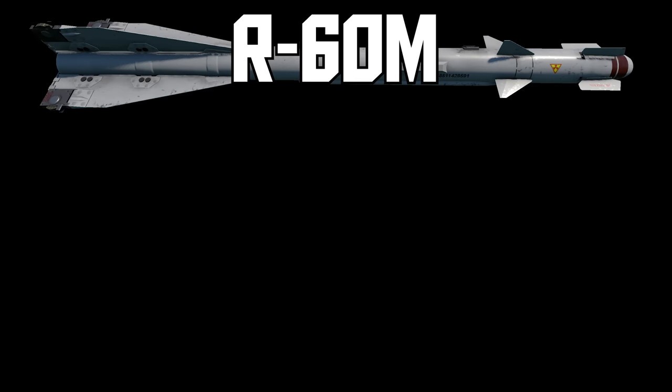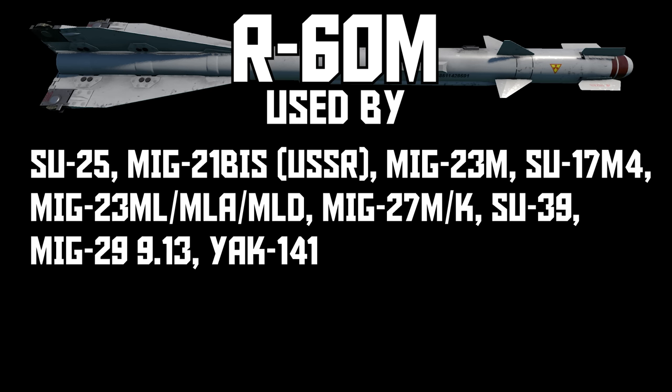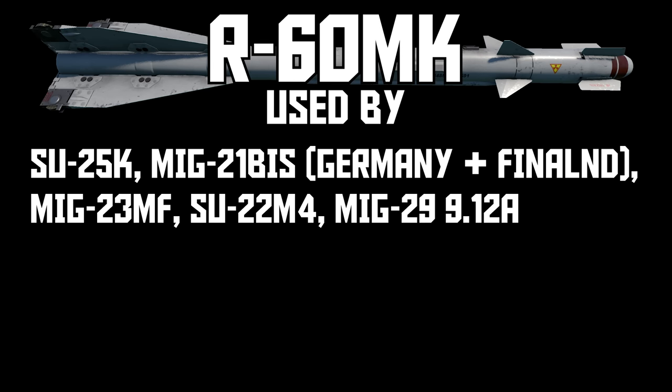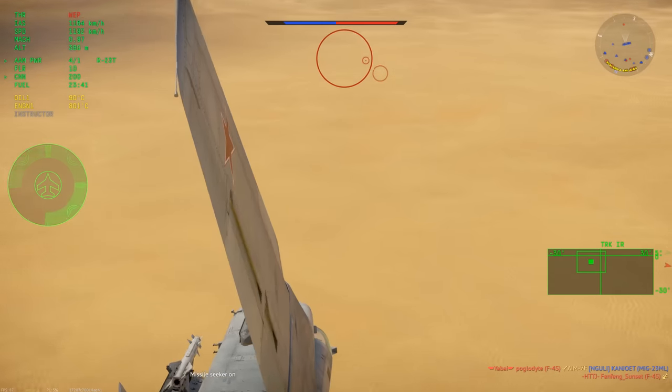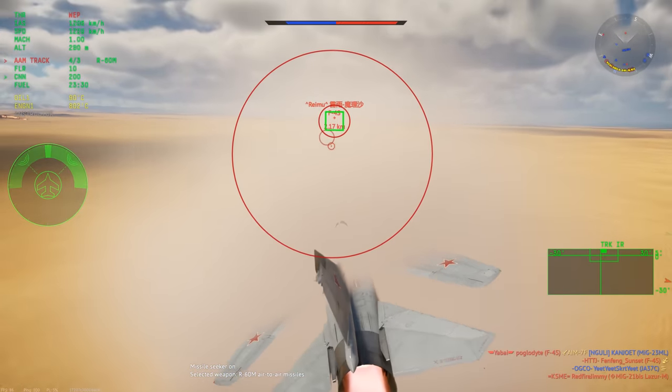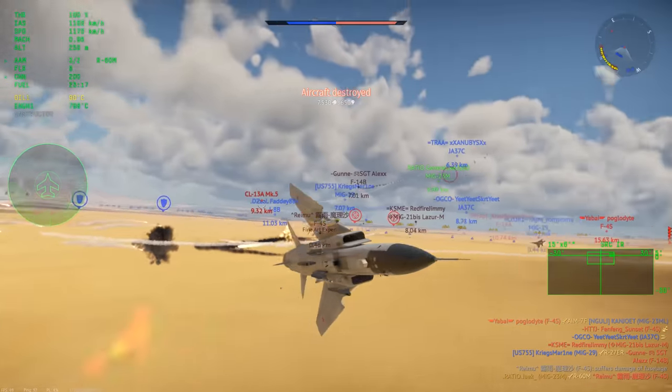R60M is an improved R60 which adds a new all-aspect seeker. It's found at 10.0 on the Su-25, but is common at 11.0 all the way to top tier. On export jets you'll find it under the name R60MK. In War Thunder, the R60M and R60MK are completely identical. Being all-aspect, R60M can now lock onto planes from the front, the new seeker also has more gimbal limit on the rails, and actually has better flare resistance on account of its increased plane sensitivity and decreased flare sensitivity. It's still usually an easy one-flare, but every now and then they will get through flares rear aspect. Overall, it's not as impressive as other missiles at top tier, but it's still usable. My favorite way to use this missile at top tier is to launch it at extremely close range and slam it into the forehead of the guy I'm jousting. On the Su-25 at 10.0, however, this missile is absolutely busted and can grief flareless subsonic jets.